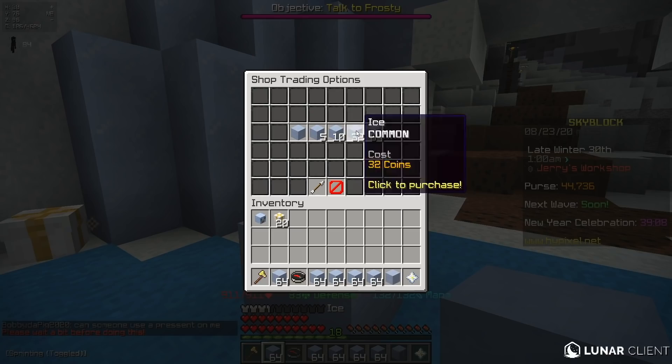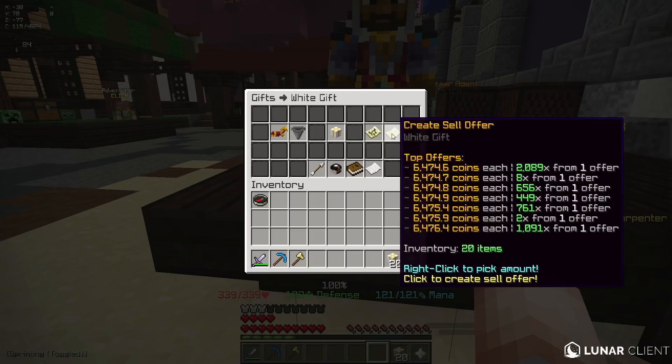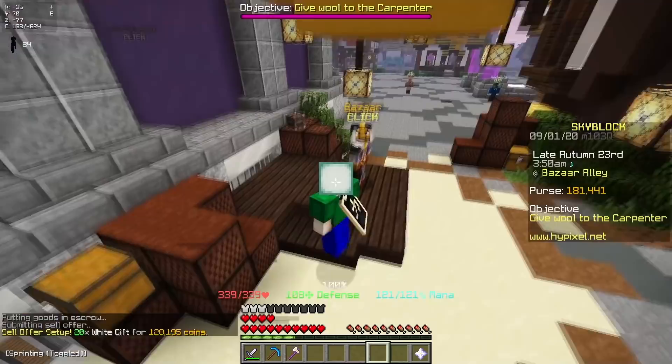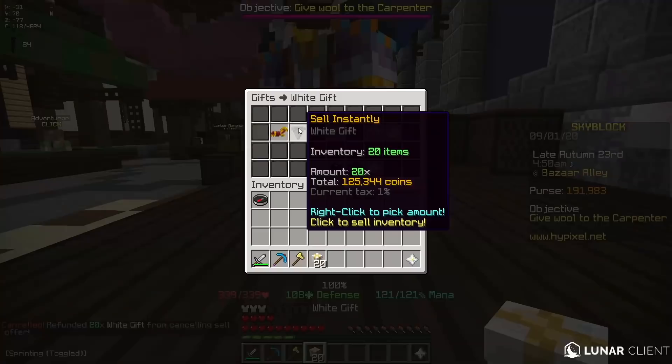Now I have all of these gifts. What I'm gonna do is also buy a ton of ice from here, because it's actually discounted from the merchants you can find in the hub. I'm gonna save the gifts so the price goes back up. I'll go ahead and sell this packed ice for 24k. Once you have all 20 gifts, just run to the bazaar and sell these — you can make 128k in about 5 minutes, that's actually crazy.